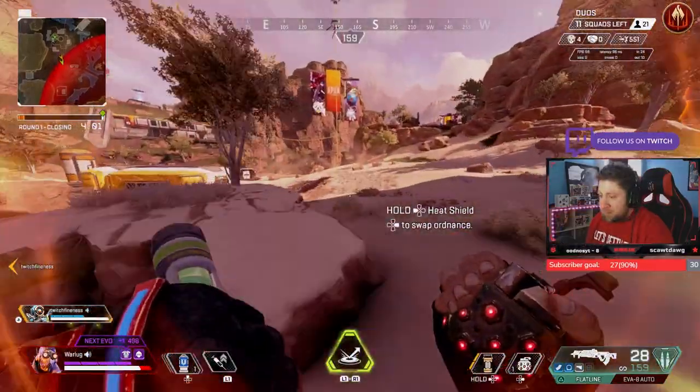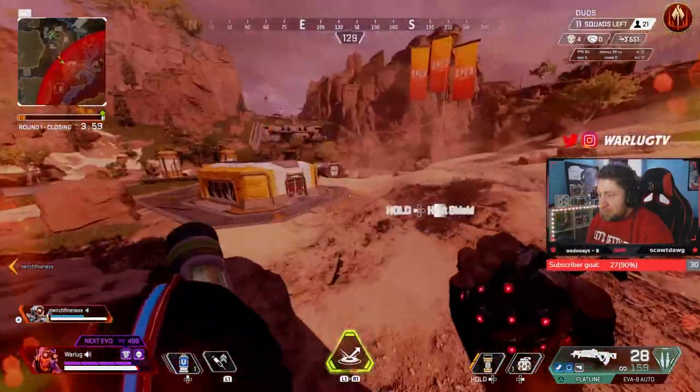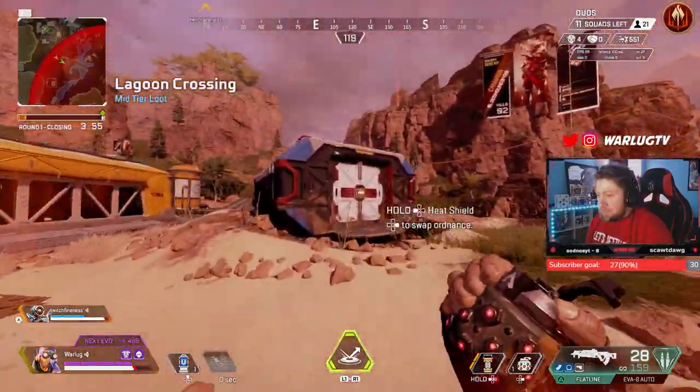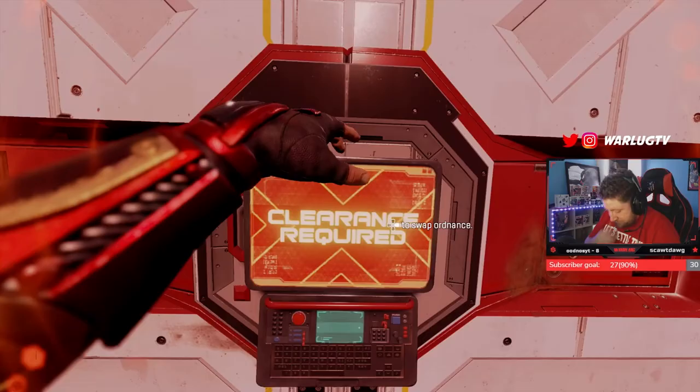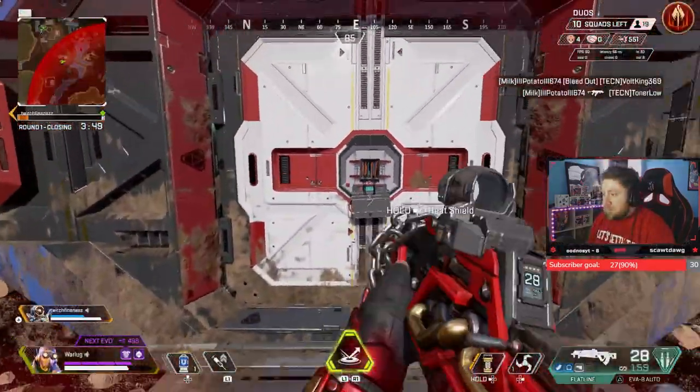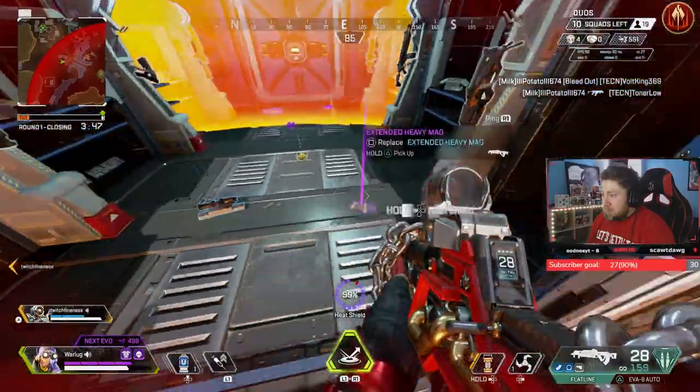What's up everyone, welcome back to another exciting Apex Legends gameplay video. Today I have some Octane gameplay that is literally jumping all over the map. Since the buff to Octane, he has become almost meta in Apex Legends. His jump pad is rivaled by no other and has made for some insane gameplay.